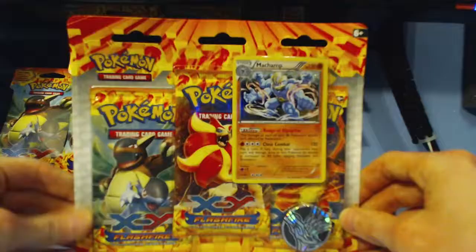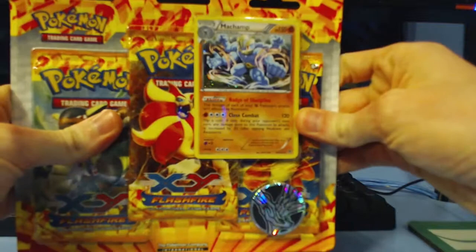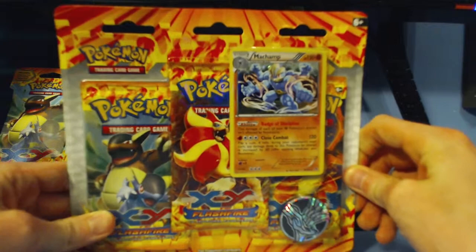Here we have the Pokemon XY Flashfire Booster Pack Blister Set. This contains three booster packs and a promo card — in this case Machamp. For the most part, all I found at Walmart was the Haxorus, which is the other one that I have, but this one has Machamp. It's one of the rare ones I found that wasn't primarily Haxorus. It has a coin on it. Let's get into it.